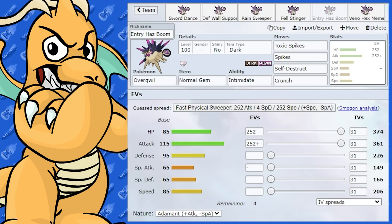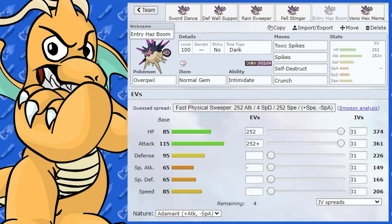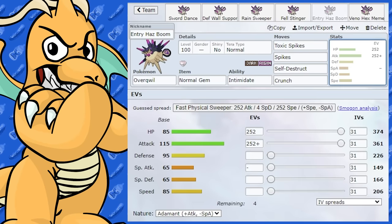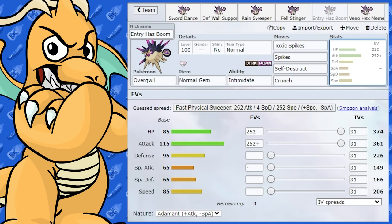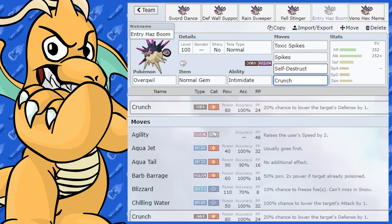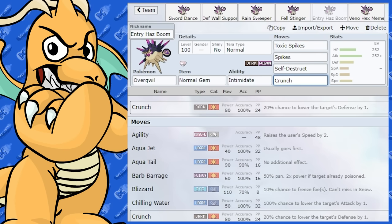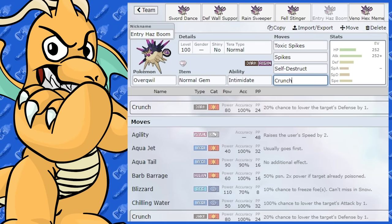This set is focused on getting Toxic Spikes and Spikes up and then going boom with Self-Destruct. The difference here is I've got Attack EVs rather than Defensive EVs to make sure Self-Destruct really hits hard. You could go Tera Normal — a Tera Normal Self-Destruct with a Normal Gem is going to do a lot of damage and put a real dent even in defensive Pokémon, while you've already set up your entry hazards to help your team. That's an Entry Hazards Boom Overqwil set — a little bit of fun.